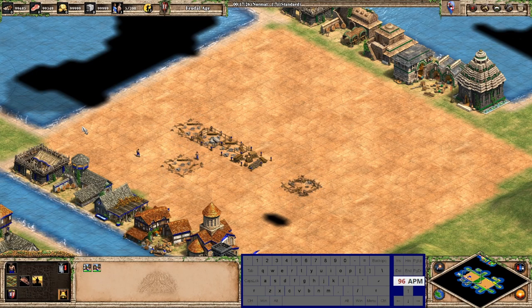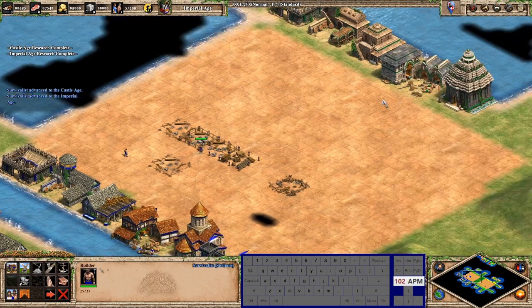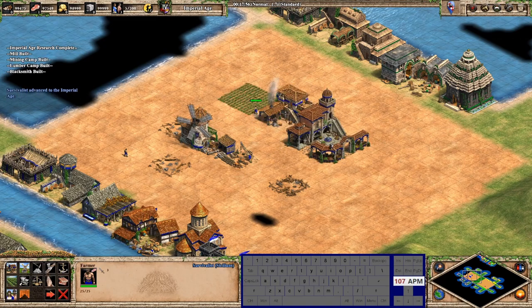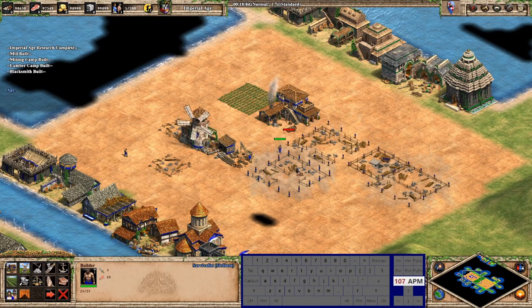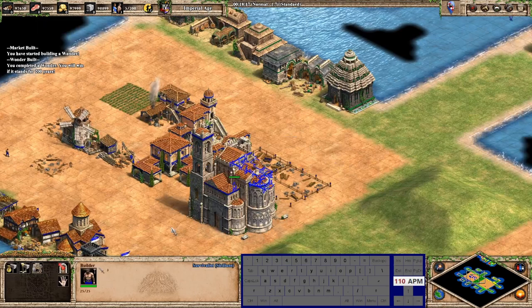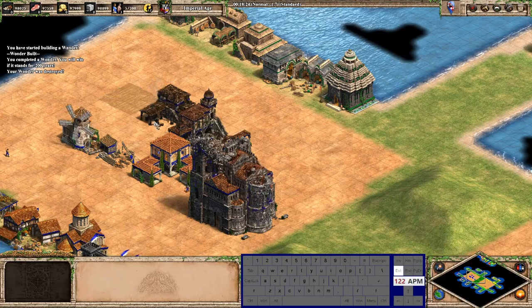For the second row it's basically exactly the same. My 'up' hotkey is on C, so we go all the way up. It's like farm, blacksmith, market, monastery, university — I have a wonder hotkey on X. It's all in the grid, so that's how it goes.